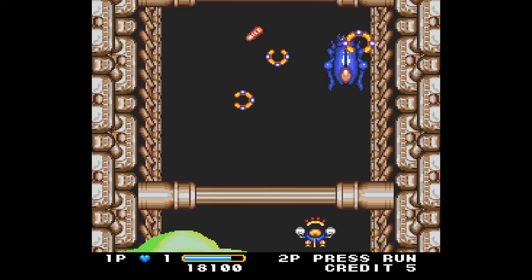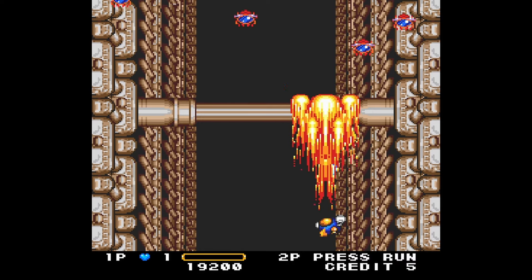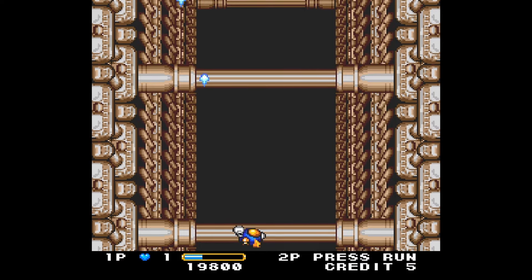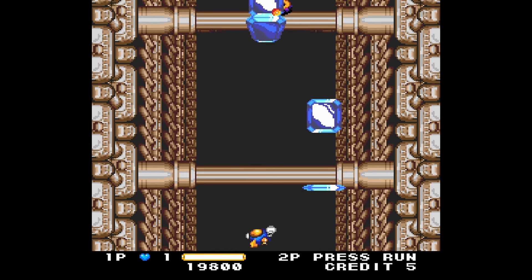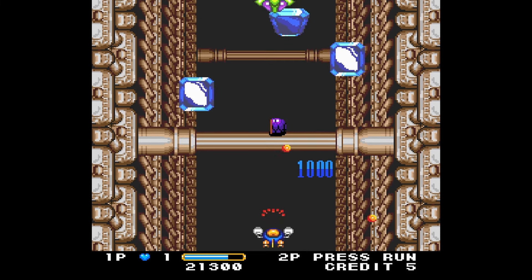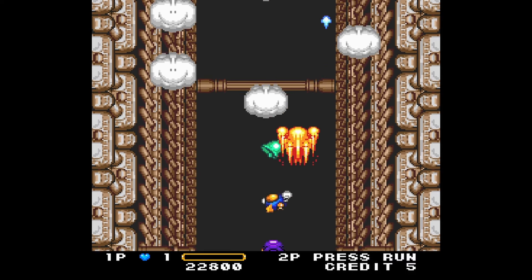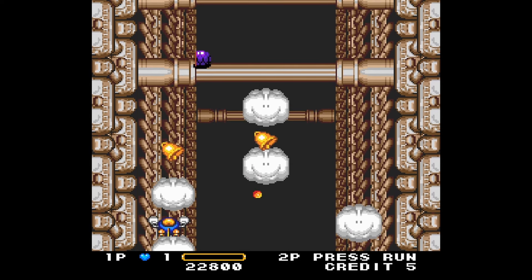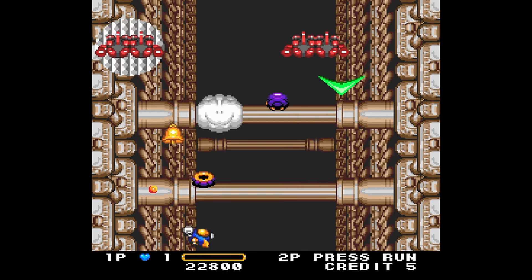It just sounds so good coming out of the PC Engine sound hardware, because this is a HuCard game, not a CD-ROM game — so you're dealing with internal sound hardware and not Red Book audio playback. Even in this area they save so many visual effects for later in the game. This is such good parallax scrolling — it gives a great sense of depth even though it's a 2D game made of sprites and 2D background layers. You really get the sensation that the floor is receding into the vanishing point in the middle of the screen.